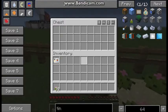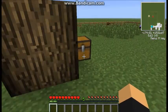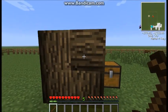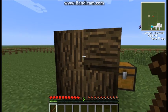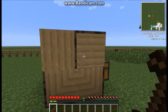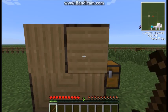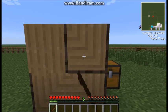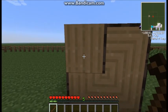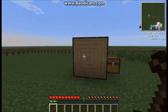Over here we have a log turner, which basically if you right-click on a log it'll turn it around. There we go — now I've got a sideways tree.